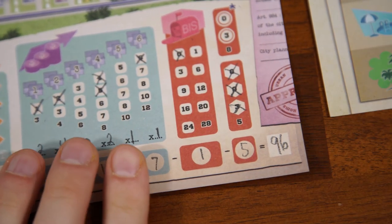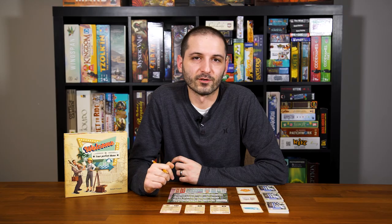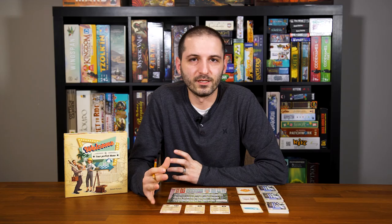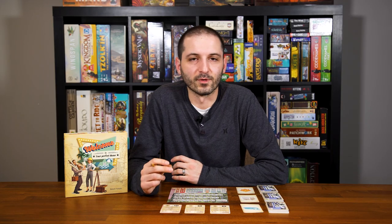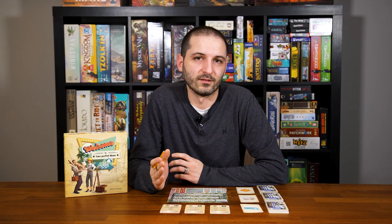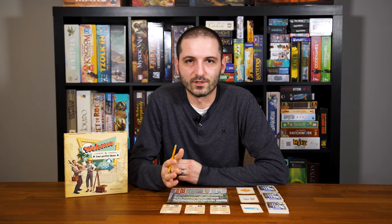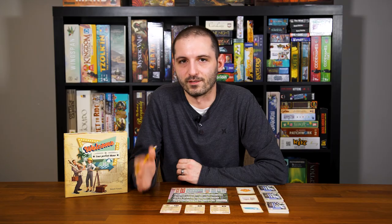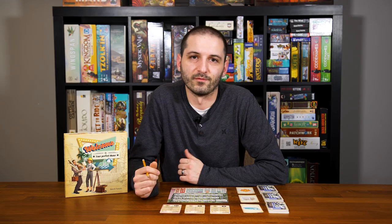The player with the most points wins. If any players are tied, there are two different tiebreakers. The first tiebreaker is the player with the most completed estates, regardless of size, wins. If two players are still tied on the number of estates, then we'll look at the size of the estates — going to the player with the most size-one estates, then size-two estates, etc., all the way up to size six. If you're still tied after that, players will simply share the victory.